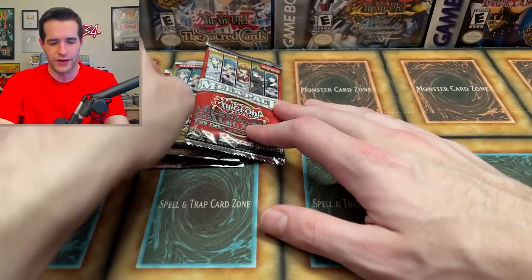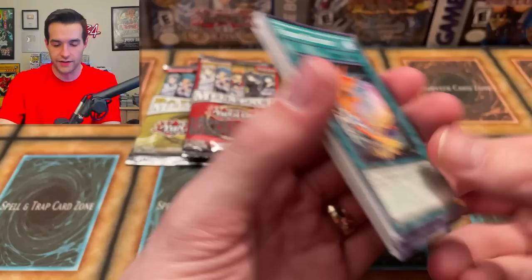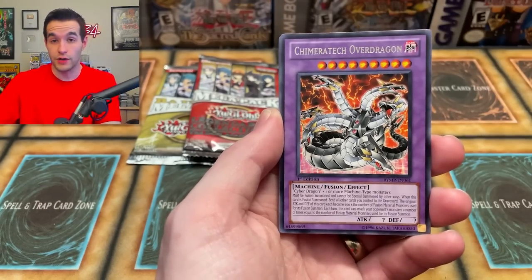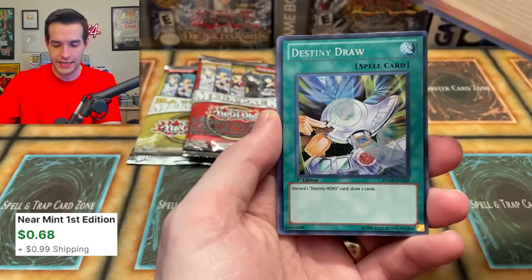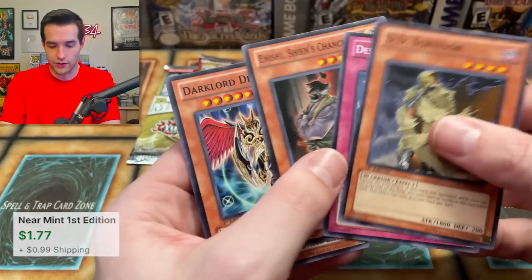Miracle Fusion is a great card, but not very valuable because I think it has several prints in hollow sets and stuff. Two packs left of Raw Yellow Megapack — will we get another Malicious to make it playable? You got to have two of them. Chimera Tech Over Dragon, Destiny Draw — if you did Malicious into the Destiny Dragons, not bad either. Dark Dragon — I'm mixing Dragoon and Destiny, I'm just falling apart guys.